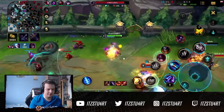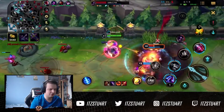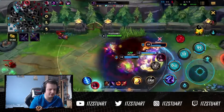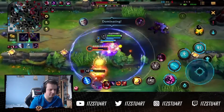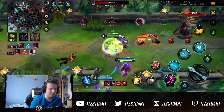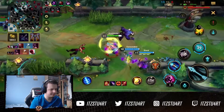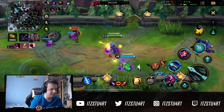One more time: I flash away just in time, get that poke damage off on Alistar. I should probably use my minigun here instead of rockets since I can go into close range — but honestly at this point it doesn't really matter, we're really strong. We get a few kills and we can use our Baron now to push out top lane and keep our momentum going.